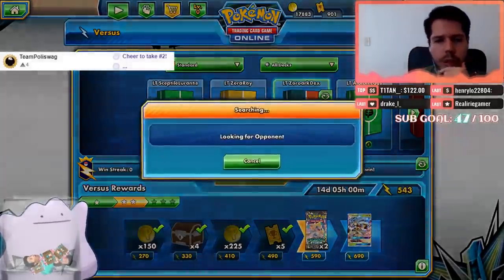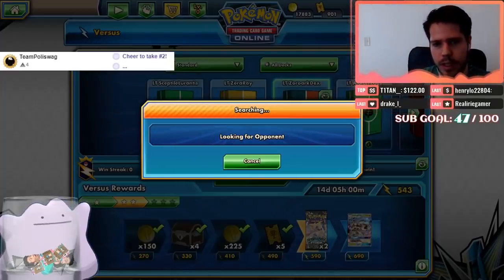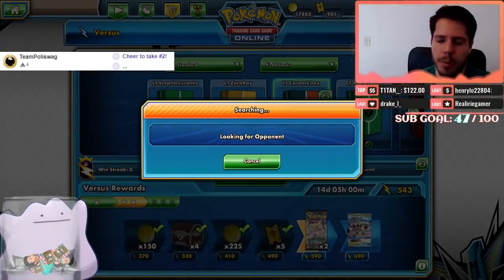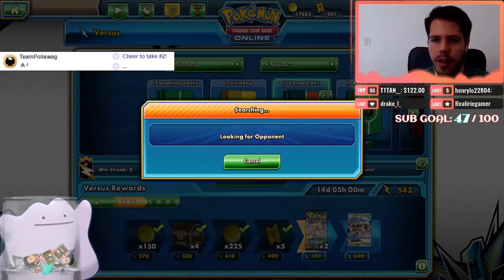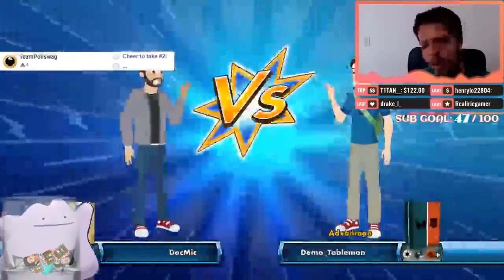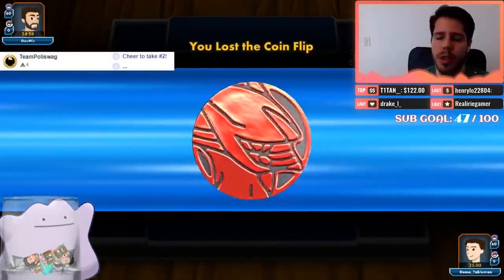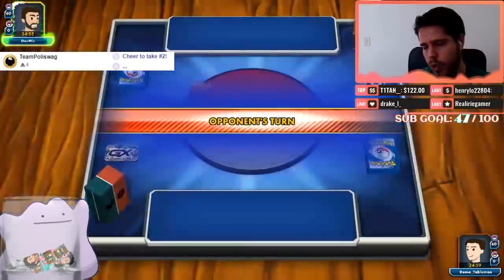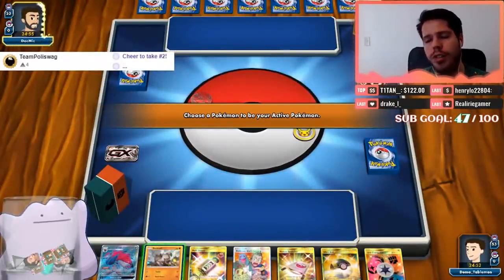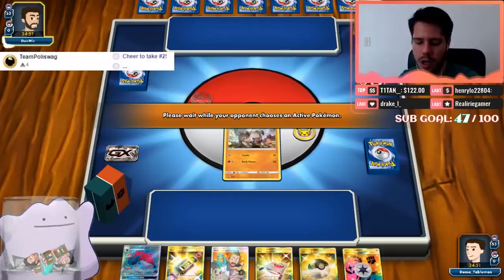I prefer Standard — I think Lost Thunder really brought a lot of cool new things. The other decks I've prepared for today are Zeraora Rayquaza and Sceptile GX with Lurantis GX. I already played Buzzwole Ninetales last Friday, so you can find that video at the Twitch archive, or wait for it to come out on YouTube — it'll be up on Thursday.